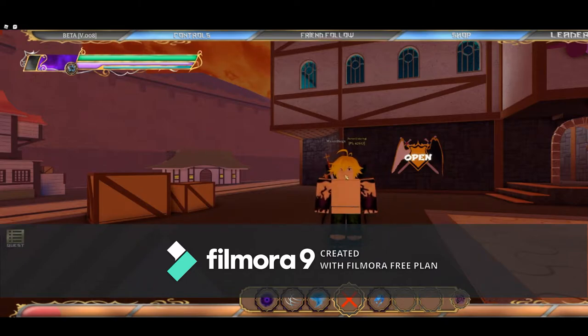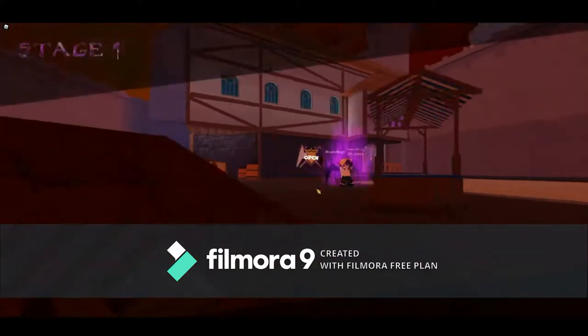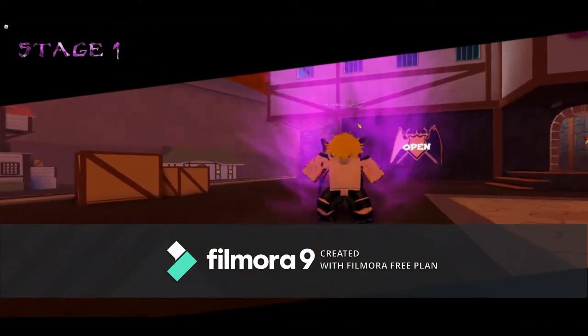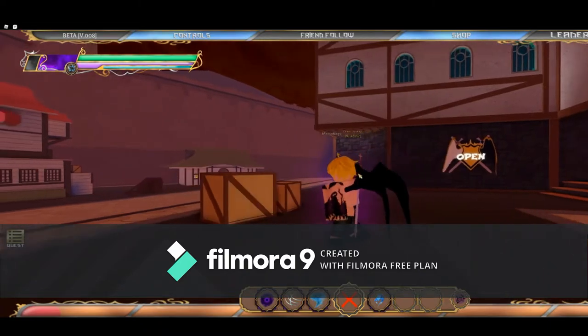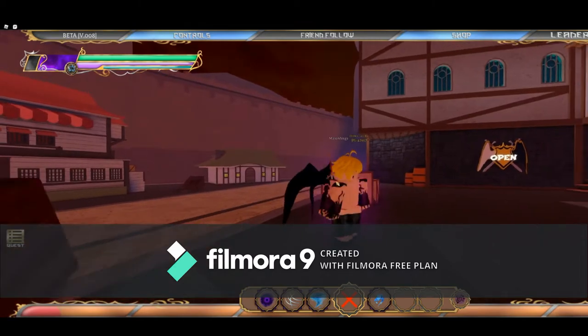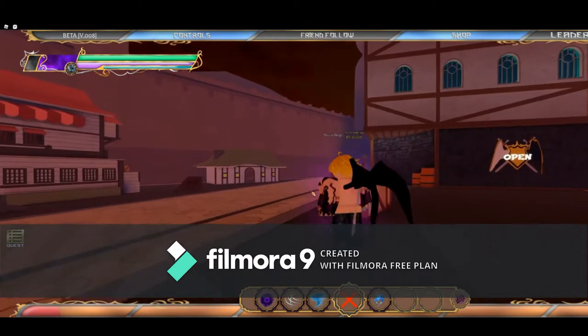So, for the first awakening, I think you need like rank C, which is like level 70. This is the stage 1 awakening — it has that mark right there, you can see it. It gives you a damage boost, and I think a defense buff. I don't know if it gives you a damage boost, but I know it gives you a defense buff. So that's stage 1.